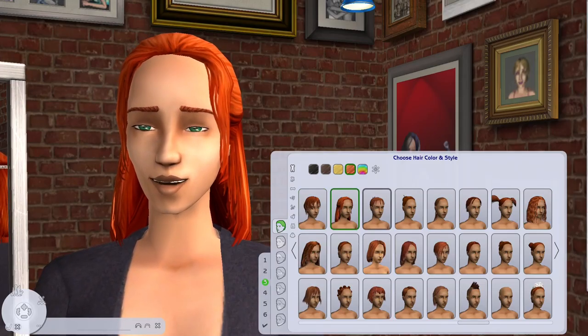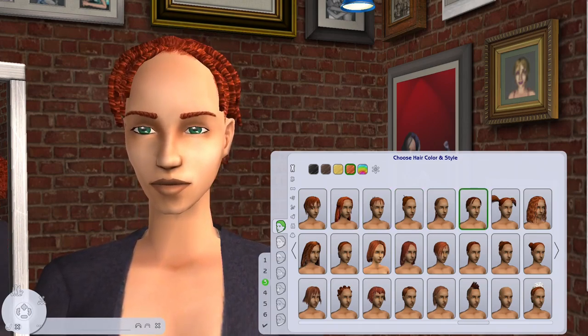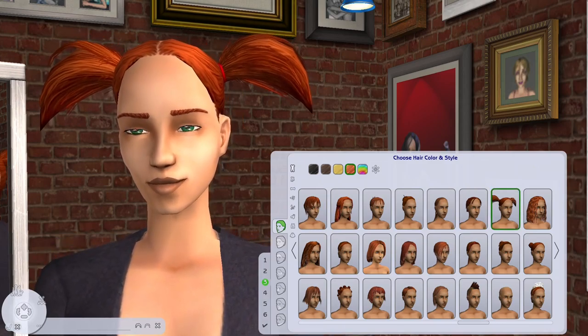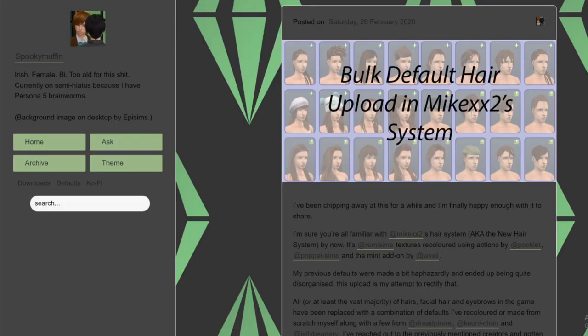Default replacing hair in The Sims 2 can be a complex task but I assure you it is completely worth it. When replacing hair you will need to make sure you find hair, eyebrows and facial hair that match and look good together. A good place to start is the New Hair System bulk default hair upload by Spooky Muffin, created by Mike XX2. This file includes a replacement for nearly all of the hairs that came in-game including matching eyebrows and facial hair, so you don't have to download these separately. For any remaining hairs you can search on Keone's Tumblr.